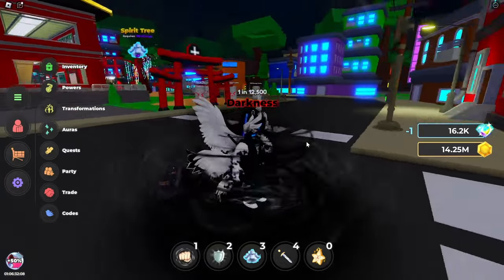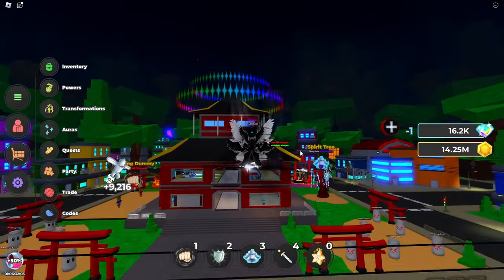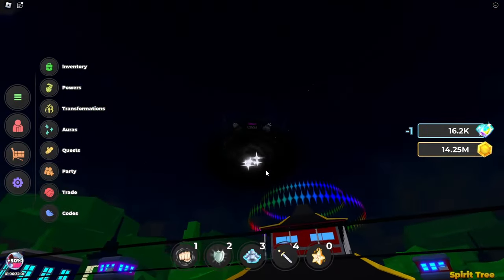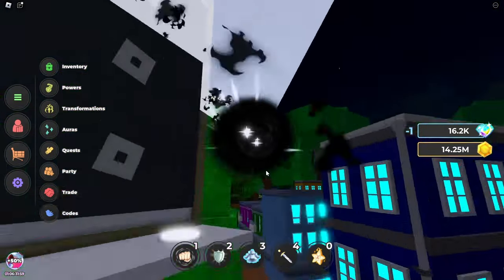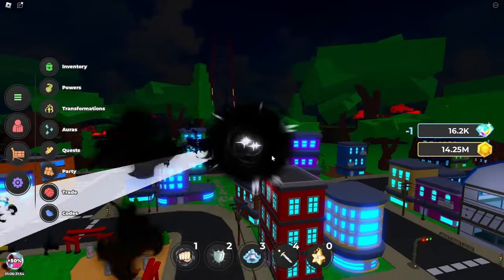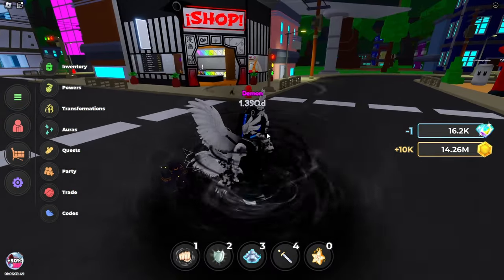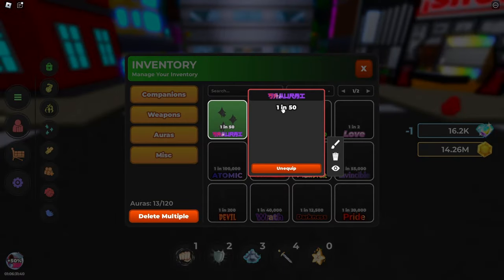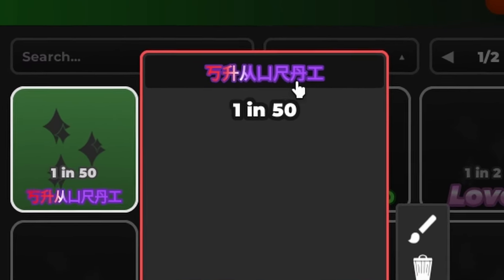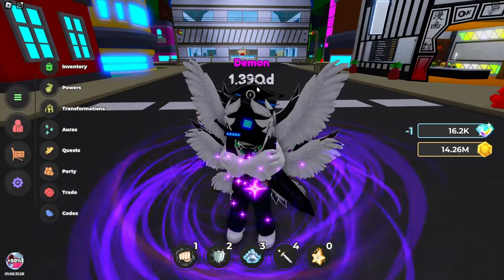Darkness is pretty cool but it's also my second least favorite, because it has a big dark circle under you. When you're flying, it's just like a black hole, which is kind of cool but a little obtrusive at times. The pose is neat though. And then finally, Samurai — it looks like samurai but with weird symbols.